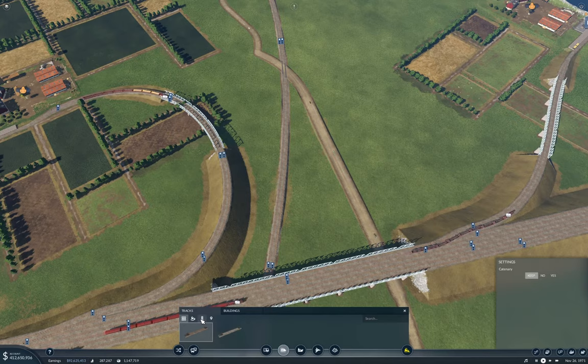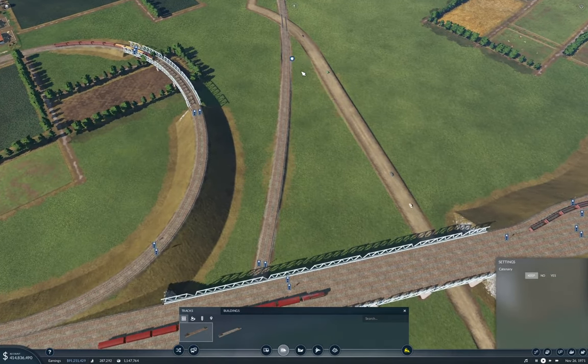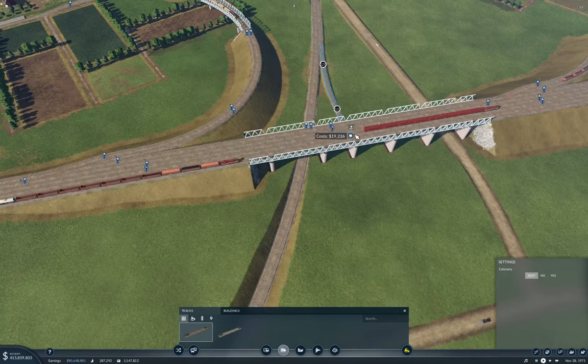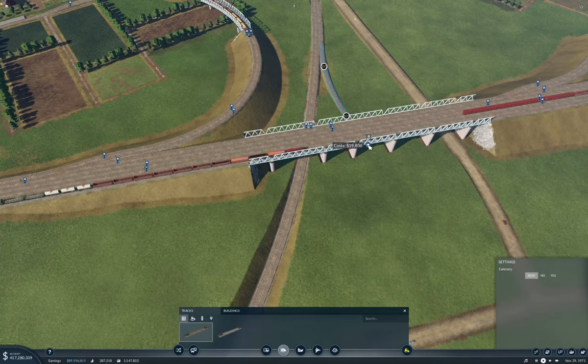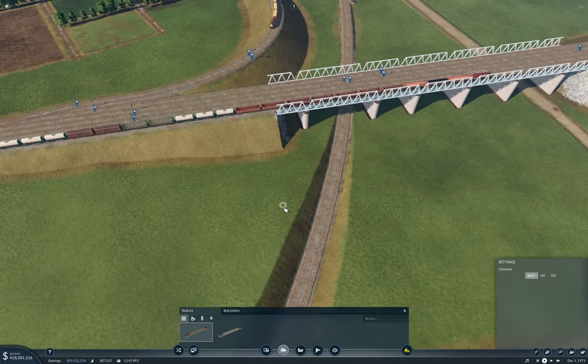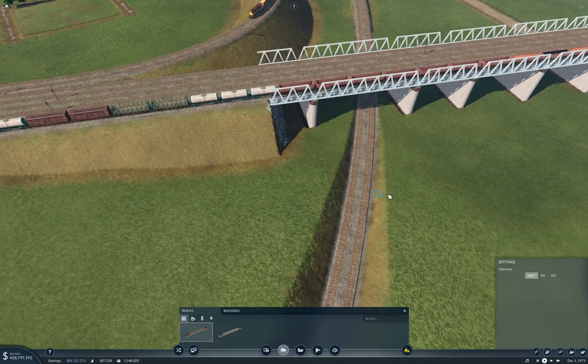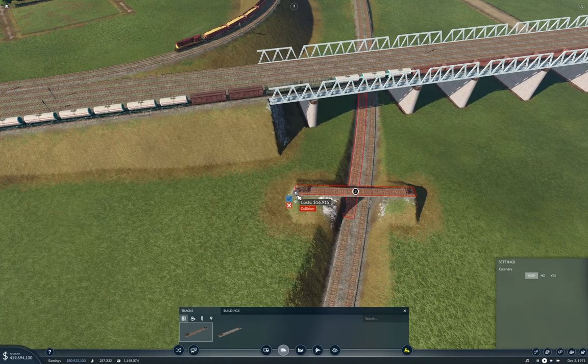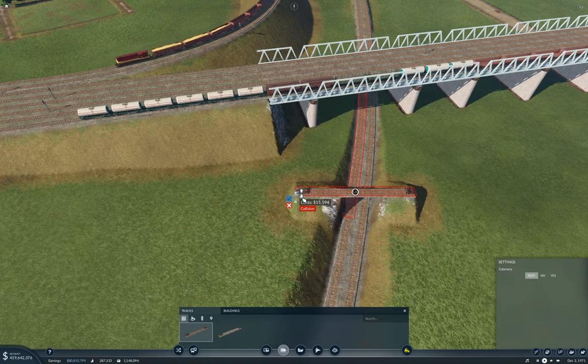We'll have no catenary. The track will come in from here and we're going to need to come around. The question is I need to get it up over this. Is that enough? No, but I definitely want it level.